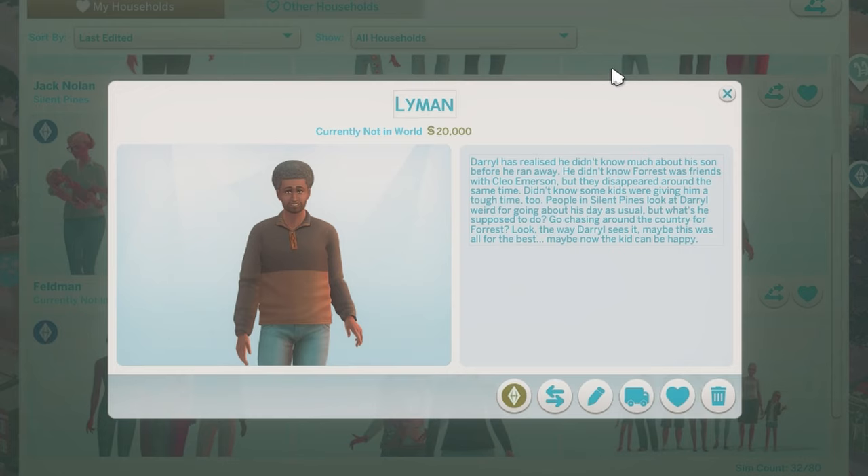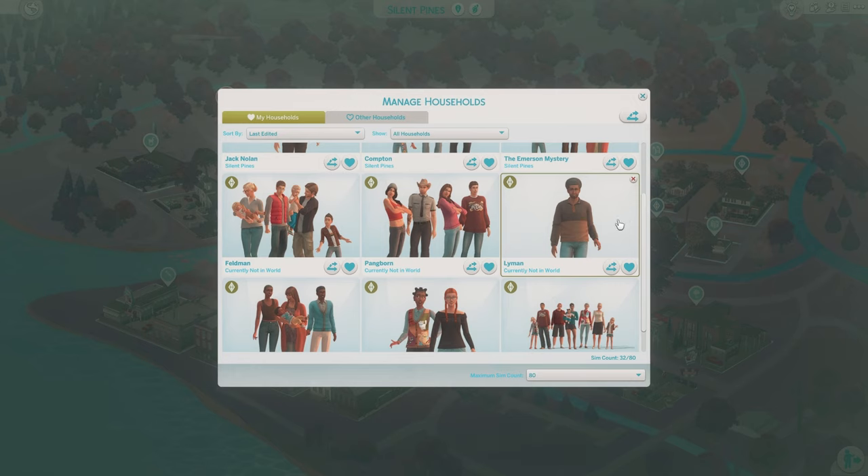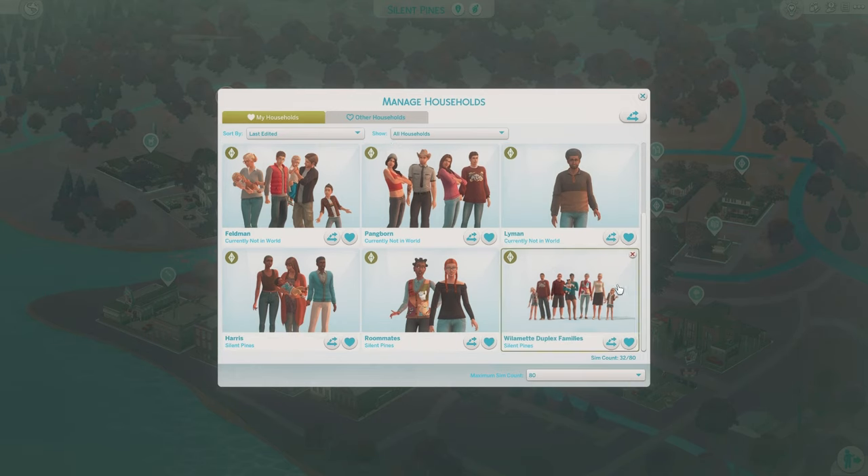Then we have the Lymans. Daryl has realized he didn't know much about his son before he ran away — this must be Forrest's dad. He didn't know Forrest was friends with Cleo Emerson, but they disappeared around the same time. Didn't know some kids were giving him a tough time too. People in Silent Pines look at Daryl weird for going about his day as usual, but what's he supposed to do? Go chasing around the country for Forrest? The way Daryl sees it, maybe this was all for the best — maybe now the kid can be happy. That's weird, like the way he's so nonchalant about his kid being missing.